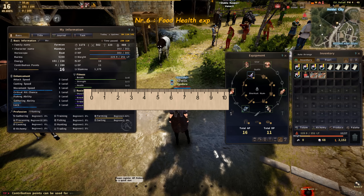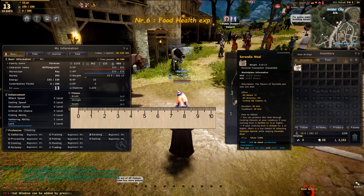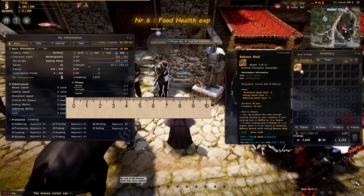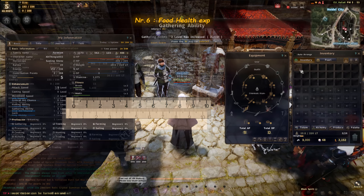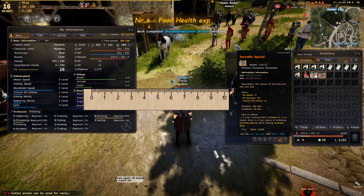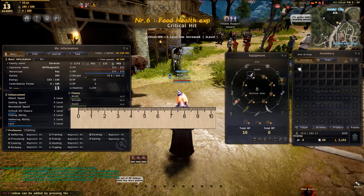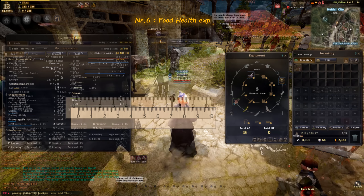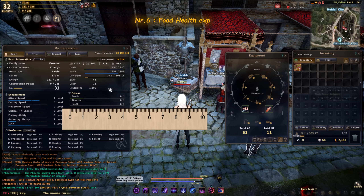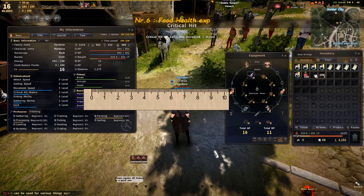Tip number 6 is about the health experience you get from food buffs. When I was a newer player, people told me to eat red food buffs to level up HP faster. But testing Balenos and Serendia foods shows that yellow and red ones give the exact same health experience, at least at level 1. So if you want to level up your health and have buffs in general, just buy the yellow ones and don't bother with the red ones — save the red buffs only for node wars when you want to stack as many food buffs as possible.